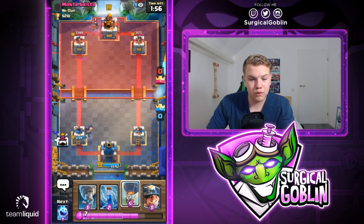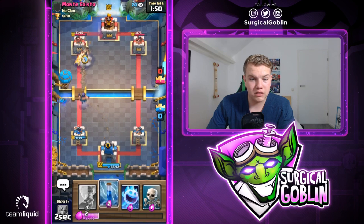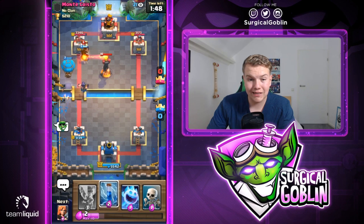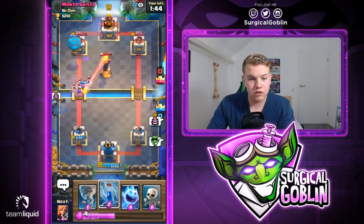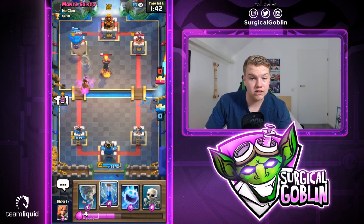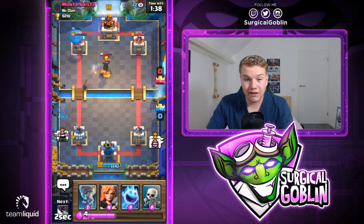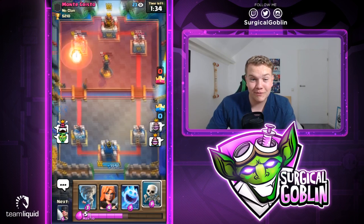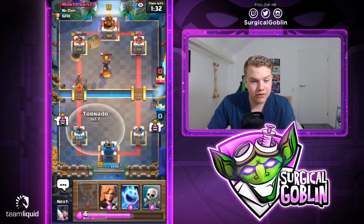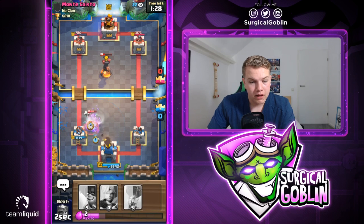I don't think he has rocket, especially because he has hog rider. The valkyrie gets a hit and he actually sets up a really good push for us just because we have executioner there. Then we can miner his princess — let's go with balloon right now and miner towards his princess, with zap ready. Looks like he has an inferno tower, but the inferno actually targets onto the miner, which is super good for us, then targets onto the executioner, so let's zap it. The balloon actually gets two hits — two hits is insane, look at the damage we get!